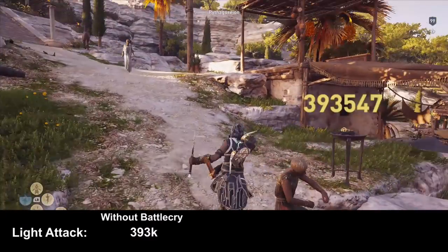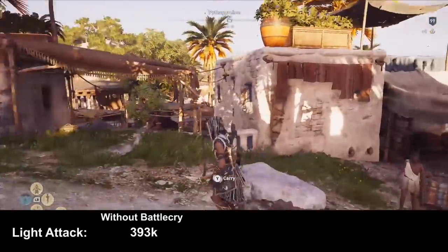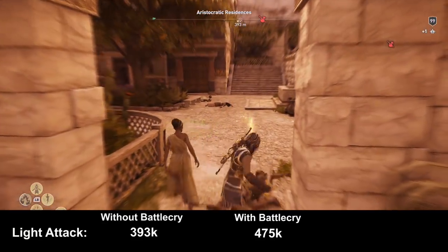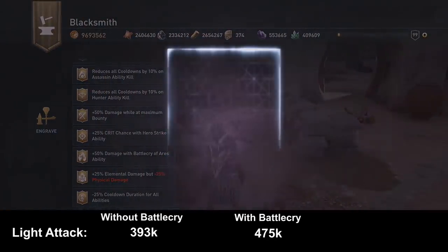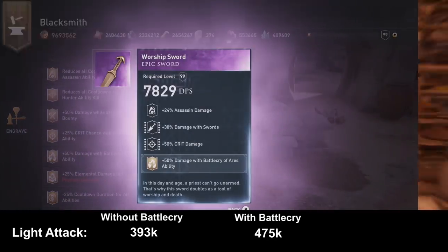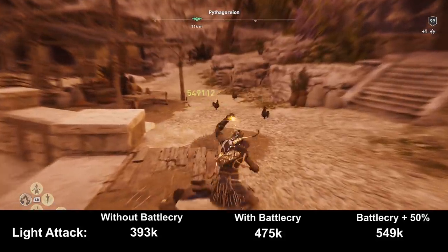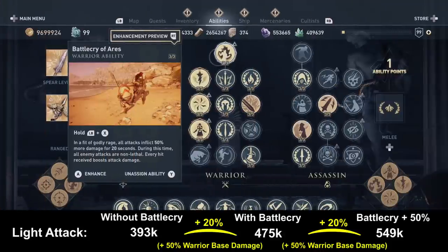Without Battlecry, the normal damage is around 393,000 when we attack from behind. When we activate Battlecry without the engraving, it is 475,000, and when we additionally use the engraving, it is 550,000 damage. So it is not a 50% damage increase — it is a 50% base damage increase, and in this specific build that results in only a 20% damage increase overall. The engraving simply adds another 50% to your base warrior damage — it's additive, not a multiplier.